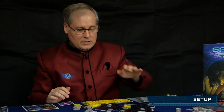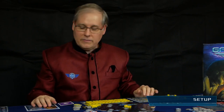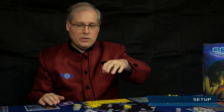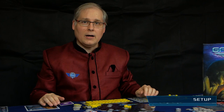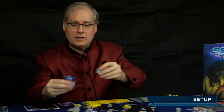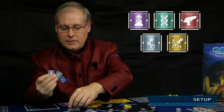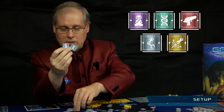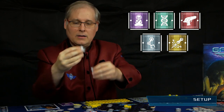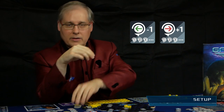When everybody has made all their starting advantages, anybody who still has individual choices to make does them in turn order. Now you're ready to go. Everybody also gets a complete set of technology counters: five square counters in the five technology fields, plus a plus-one and a minus-one counter. You will need these counters later on in the growth phase.